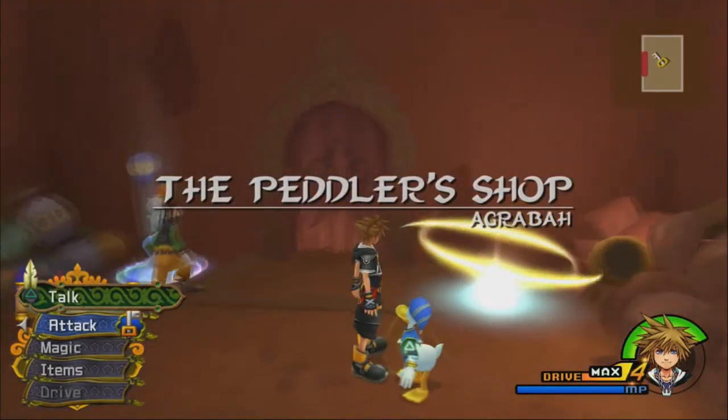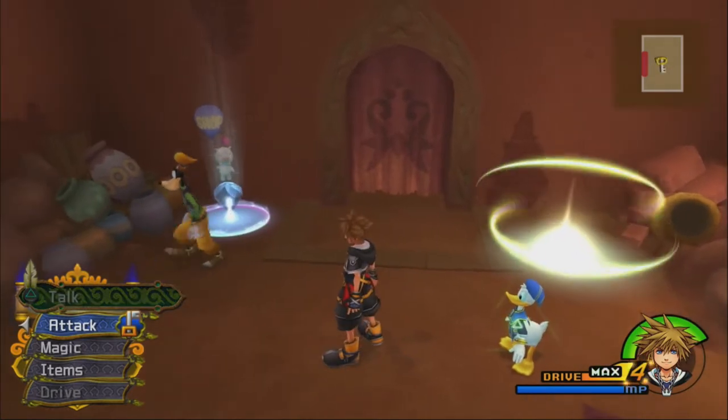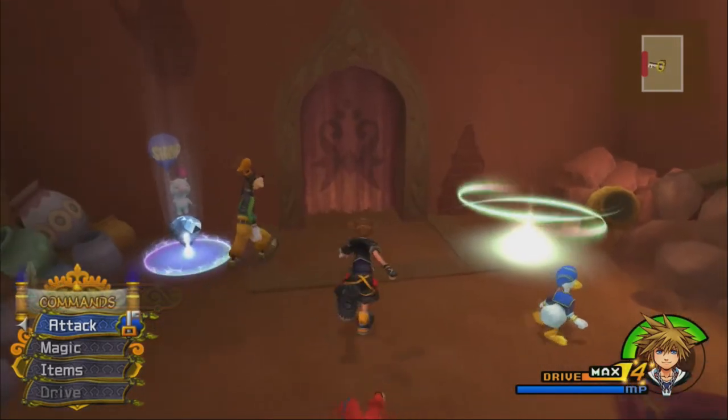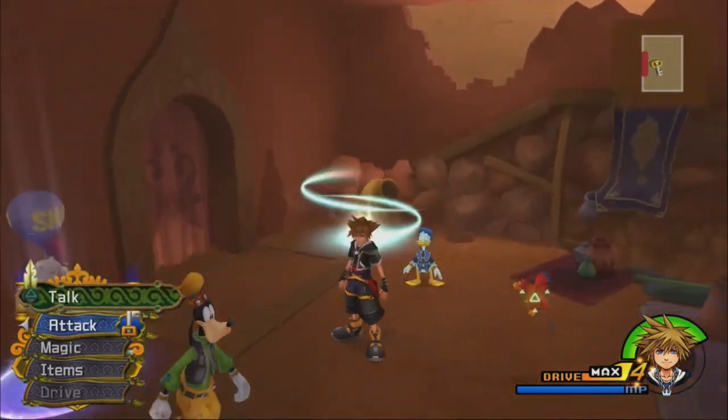We get the Agravamak keyblade. Also, when did we get an extra drive gauge? We now have four drive gauges — I think we got that for clearing the Barbossa fight. So when we enter a drive form or use a summon, we'll still have one drive left over.